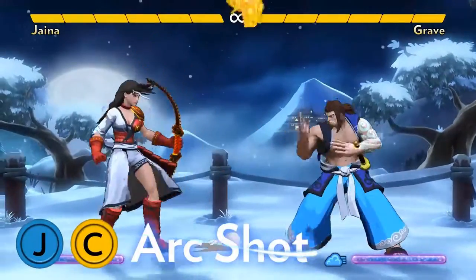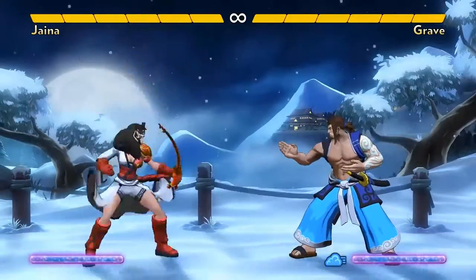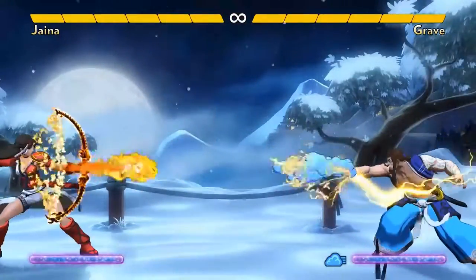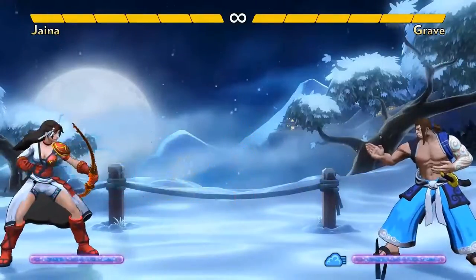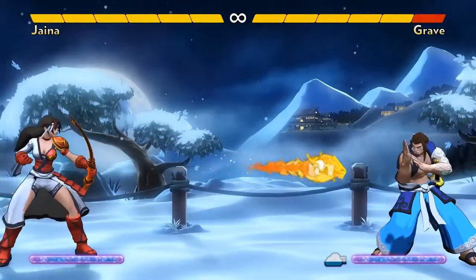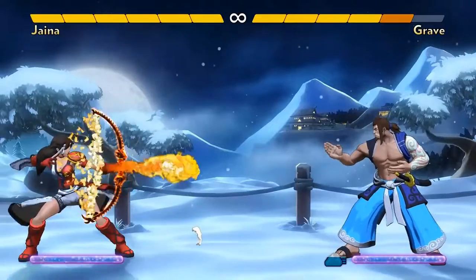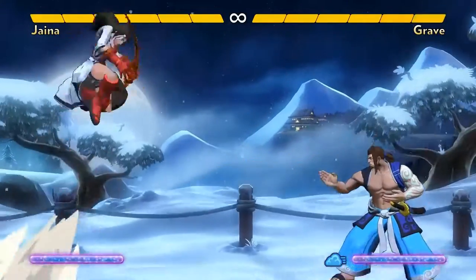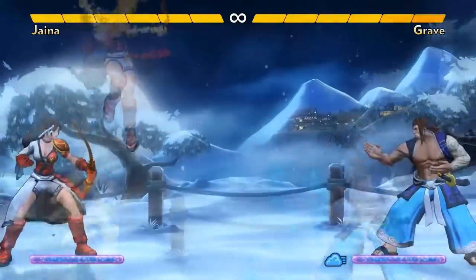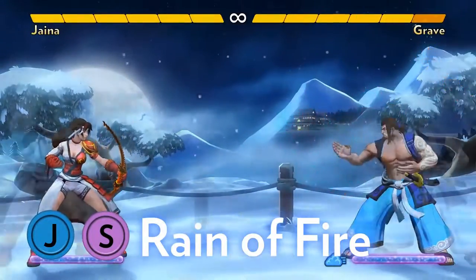Jaina's Air C shoots a different kind of flame arrow diagonally up, and then it rains down a bit later. The most important thing to know is that she can have as many of these shots on screen as she can get. Usually in Fantasy Strike and most fighting games, you can't shoot a projectile while your previous one is still on screen. For example, Jaina can only have one horizontal shot on screen at a time, whether that's her Air B or her Ground B, but she can do Air C shots in addition to that. And to amp it up, her Air Super fires off three of these shots at once, and all of that can be in addition as well.